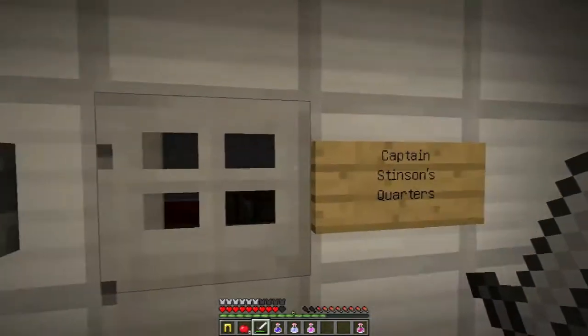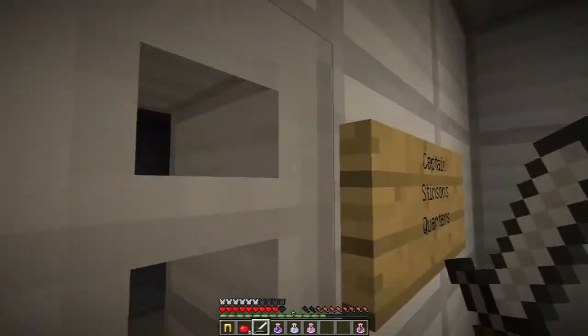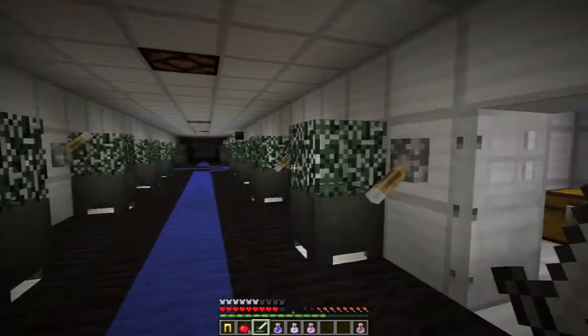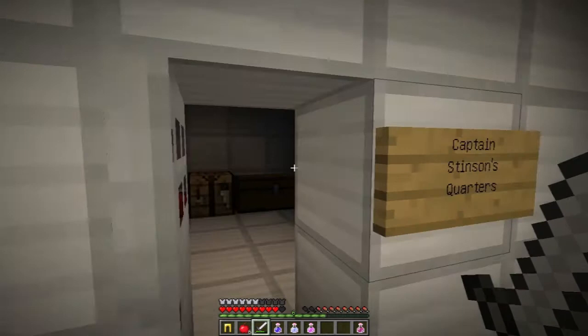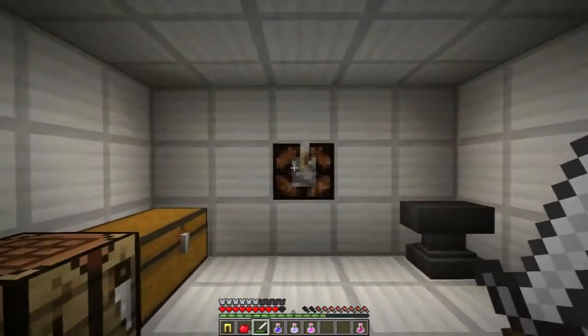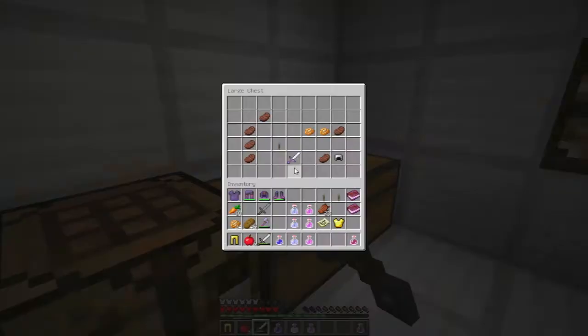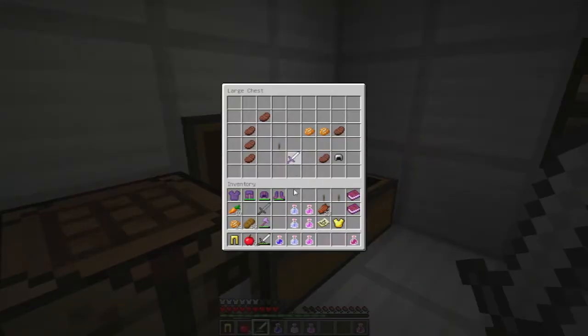I just fell in the facility. Captain Stinson's quarters — well, if anyone's going to have a key to the generator it's the captain. Let's turn that on — more stable lights. Oh, we've got an anvil, I wonder what we can use that for. That's what we can use it for — a looting sword.